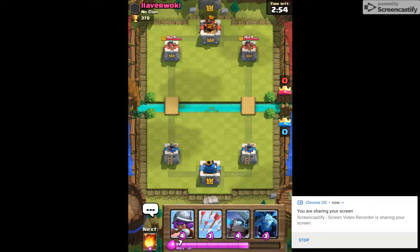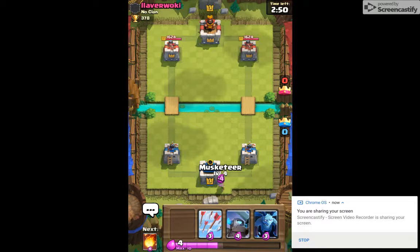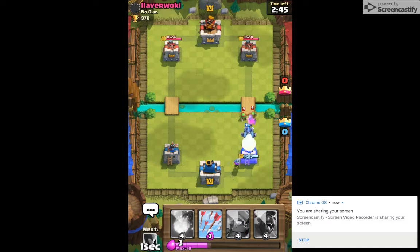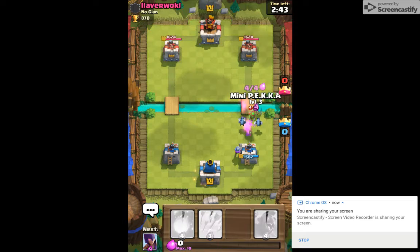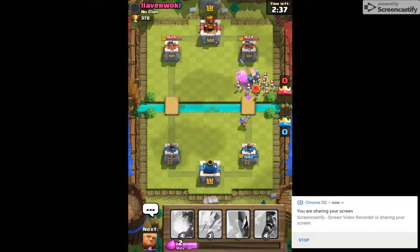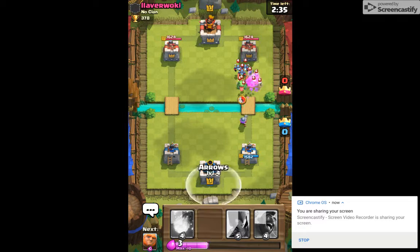Alright, so we got Pekka and Musketeer starting out. I'm going to drop the Musketeer in the back. He's going with a not so strong push, I'm going to put the Pekka out there. This is looking good — that's exactly what I did not want to see.